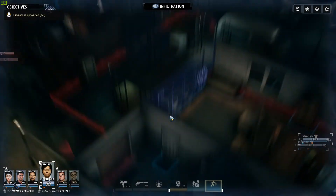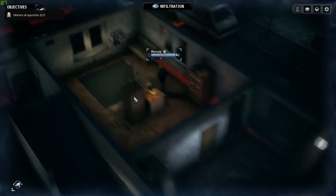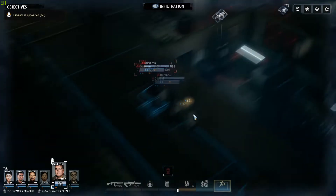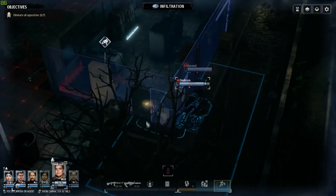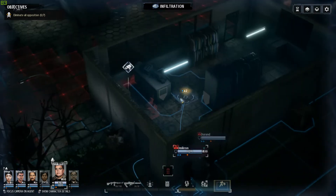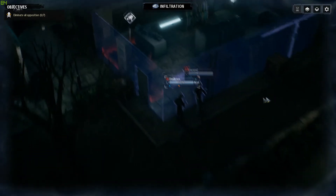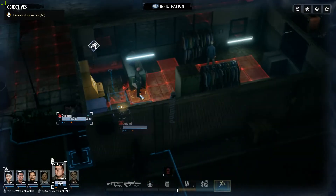We have one more equipment and then two Intels. I guess we can join with Renegade. Then looks like we can grab this thing now — let's check. Oh, there's quite a lot of that.